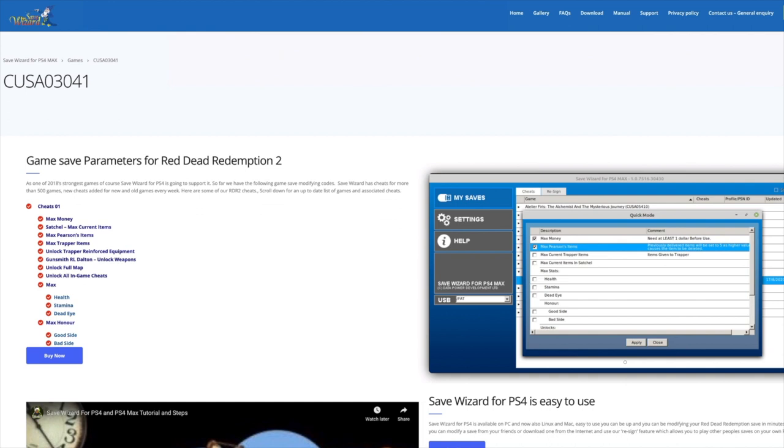I am, of course, only interested in Red Dead Redemption 2. Save Wizard gives you access to all of the basic cheats — Infinite Ammo, Unlocking the Map, Unlock Wardrobe — but we are here for the horses, and we will use this editor to access the game files.